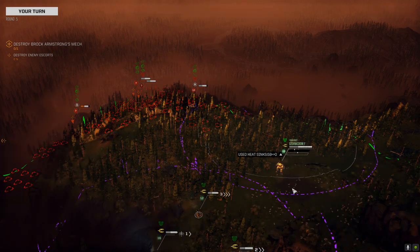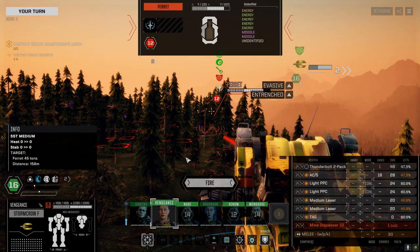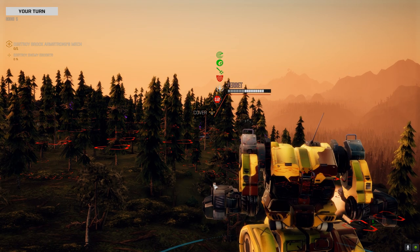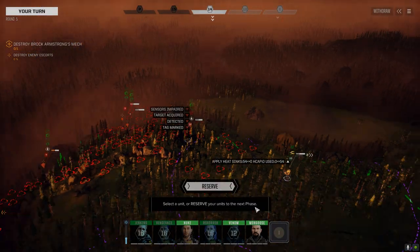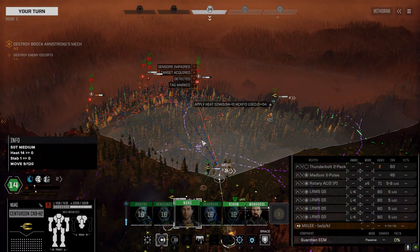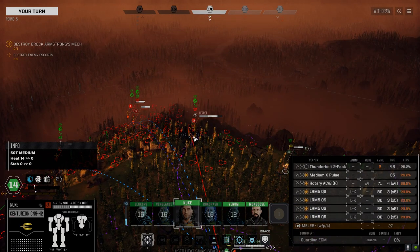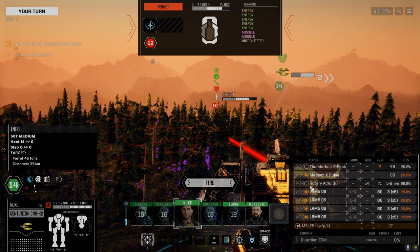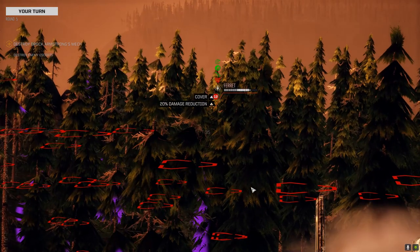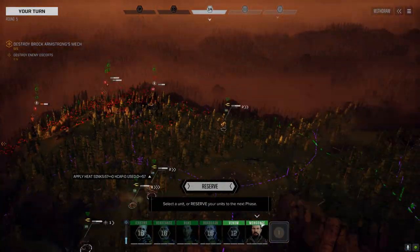Until Vengeance gets here and clears the minefields. I've got to be careful not to get too close - I'm already inside the minimum range of these weapons. The AC hit! Everything looks like it hit. Nuke, let's drop some damage on this guy. Let's drop the recoil from that thing - this guy's got lots of armor, we're not going to get through this turn. Drop some recoil.